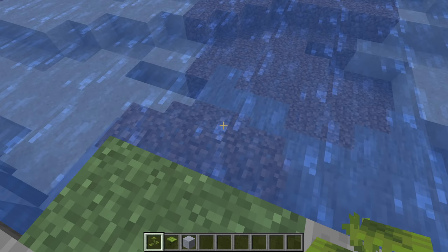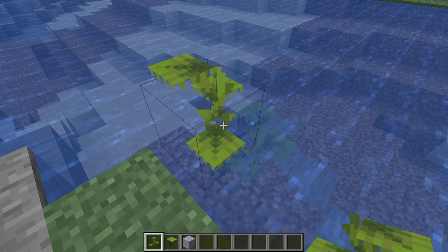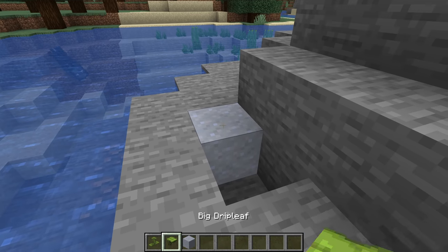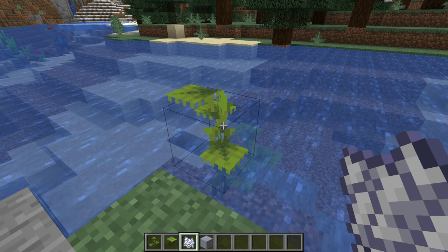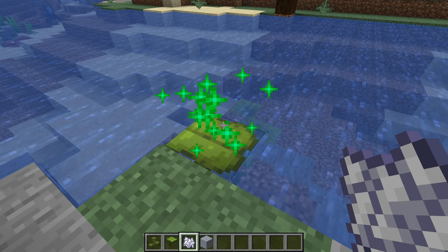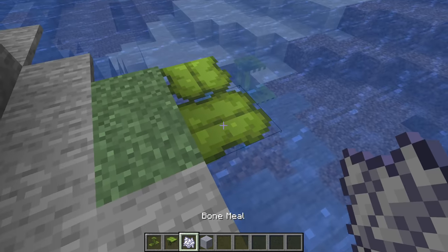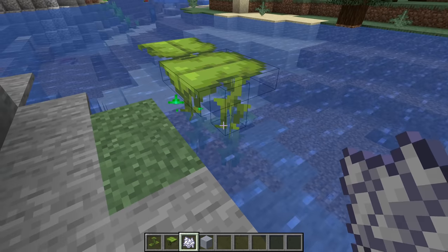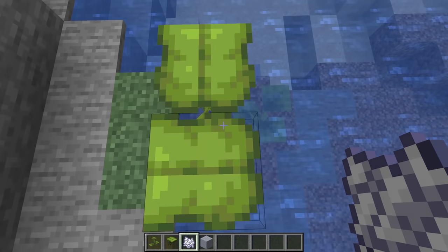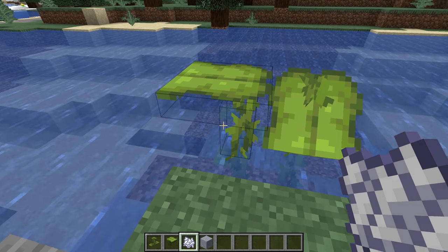Let's talk about Drip Leaf. There are two versions: one small and one big. The small Drip Leaf is a two-tall flower. It needs moisture, so it grows either fully or partially underwater, or on top of clay blocks. Small drip leaves also grow into big drip leaves if you use bone meal on them. Any entity standing on top of a big drip leaf will cause it to start tilting. It will first become unstable, which is not visible but detectable by an observer.